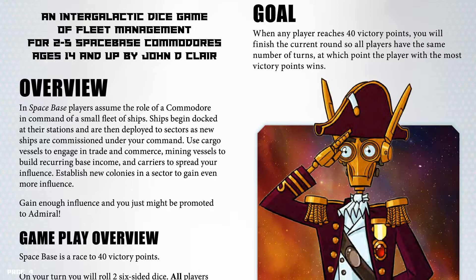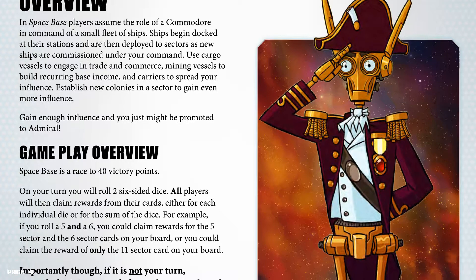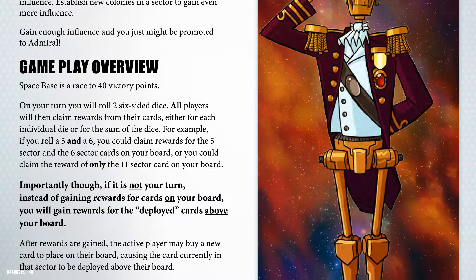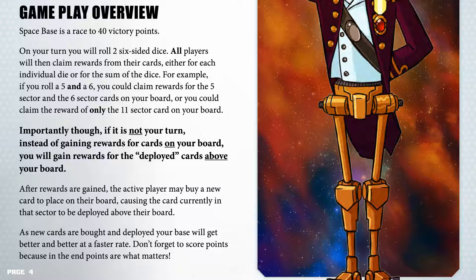Gameplay Overview. Spacebase is a race to 40 victory points. On your turn you will roll 2 six-sided dice. All players will then claim rewards from their cards, either for each individual die or for the sum of the dice. For example, if you roll a 5 and a 6, you could claim the rewards for the 5 sector and the 6 sector cards on your board, or you could claim the reward of only the 11 sector card on your board. Importantly, if it is not your turn, instead of gaining the rewards for cards on your board, you will gain rewards for the deployed cards above your board.